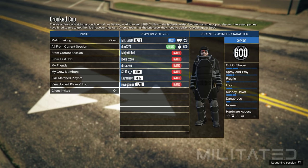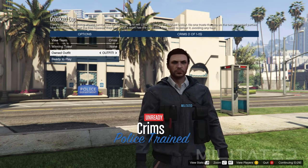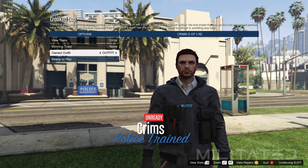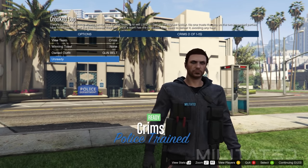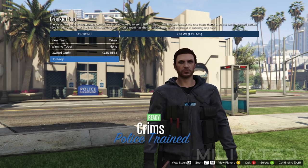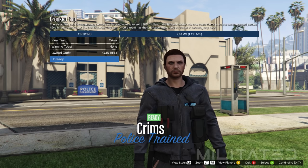Once someone has joined and you have launched the mission it will bring you to the outfit selection screen. Go down to owned outfit and press right once to equip outfit 1, then right again to equip gun belt. As you can see the top has changed and removed the vest but we still have the pouches and the gun belt. If the pouches disappeared then you forgot to add the B&W deco earrings to the female outfits.